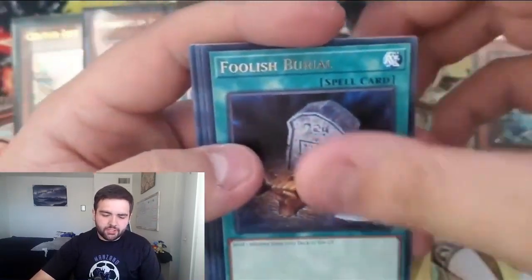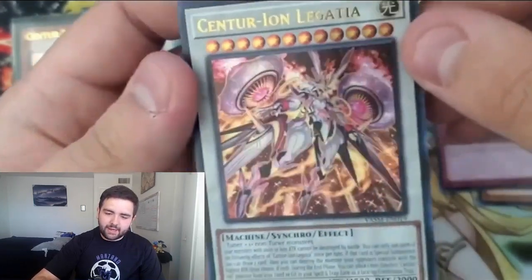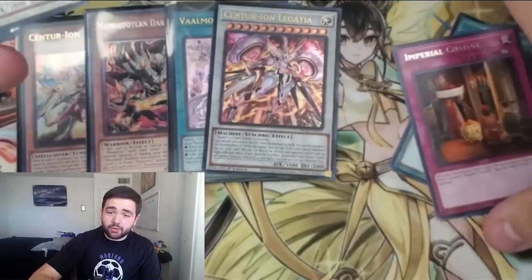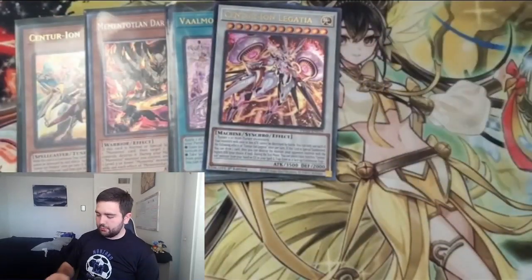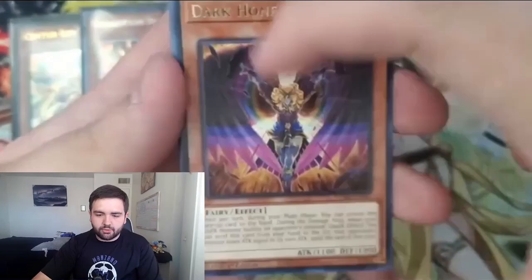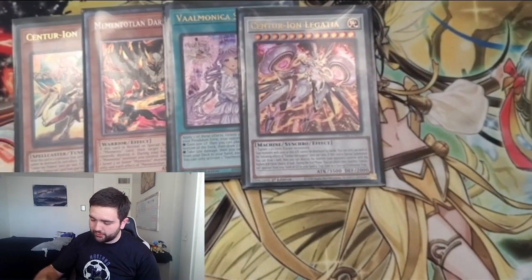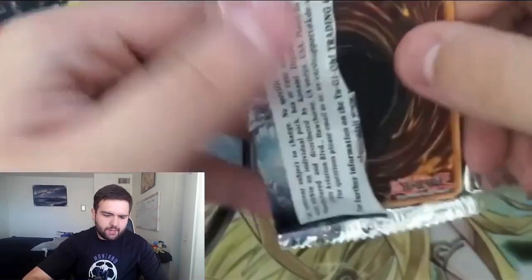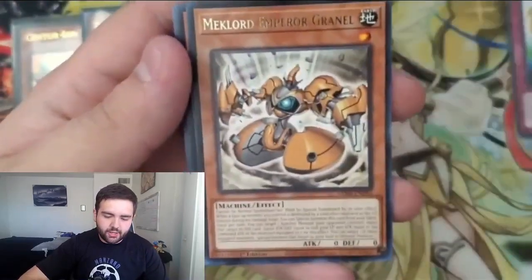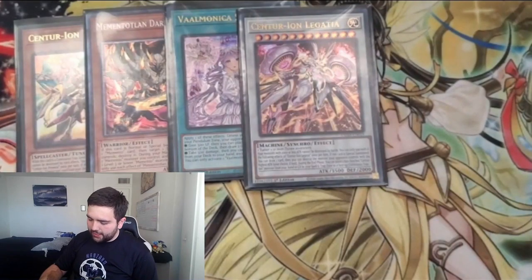Memento Goblin, Foolish Burial, Valhalla — okay, so this is going to be the Ultra Rare pack. We got Imperial Custom and Centurion Legatia as our Ultra Rare! We pulled two of the Centurion cards out of one box — that's insane. Let me sleeve that up. We've got three more packs and shouldn't pull anything unless we get a fourth Ultra, which isn't likely. We got Dark Honest, Ekotos, the Centurion trap card. Next pack — Synchro Transmission, Mech Lord Granul, and Memento Mace. I'll take that since I like the Memento stuff.